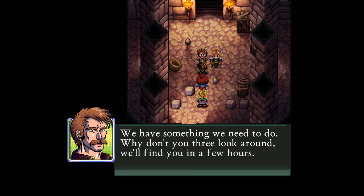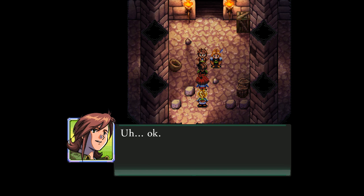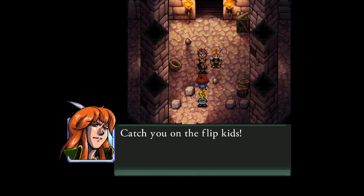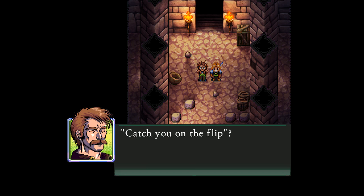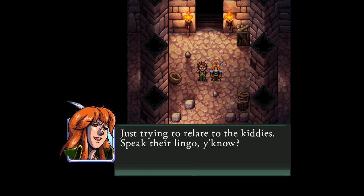We have something we need to do. Why don't you three look around? We'll find you in a few hours. Um, okay. Catch you on the flip, kids. You're so hip, Cruller. Catch you on the flip? Just trying to relate to the kiddies — speak their lingo, you know? How did we ever end up working together?